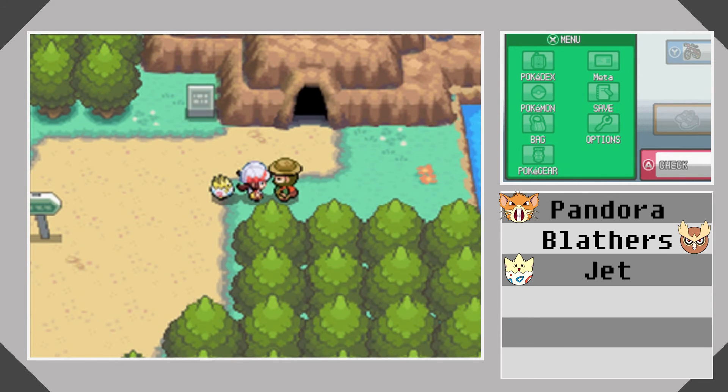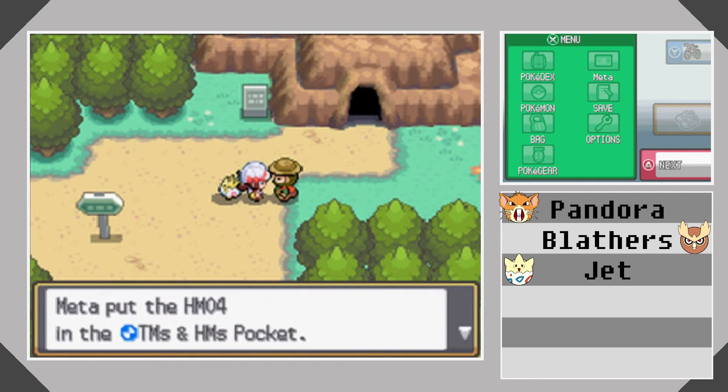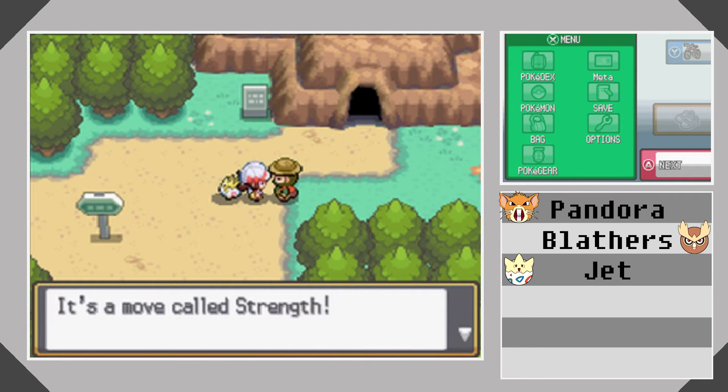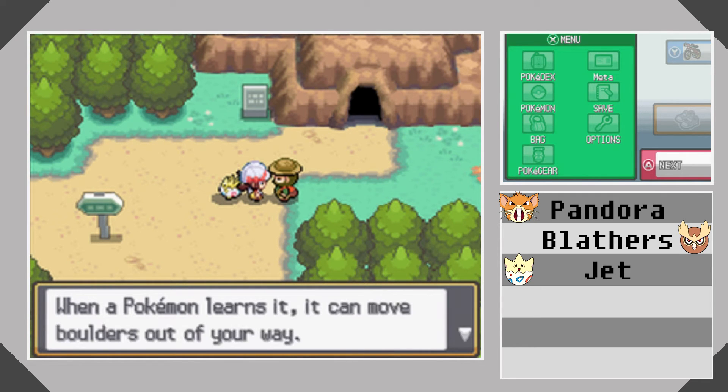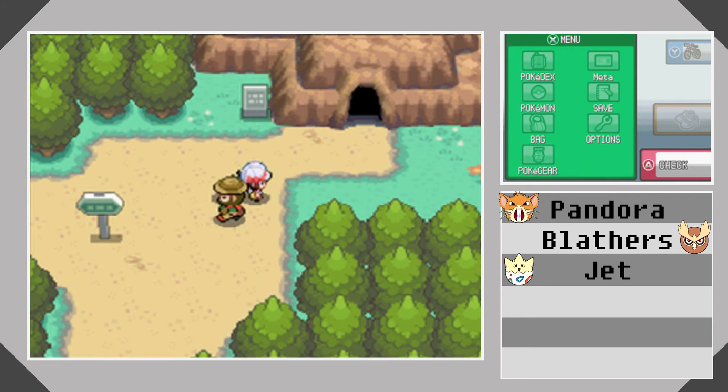I thought there was someone here. Sorry I bumped into you — did I hurt you? Please don't cry. Here, take this. He is awfully nervous, I think. But thank you anyway. That move is called Strength. When a Pokemon learns it, it can move boulders out of the way. Enjoy a happy mountain climbing life. Thank you very much.